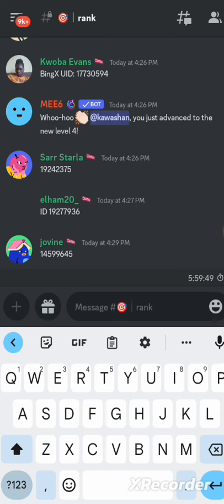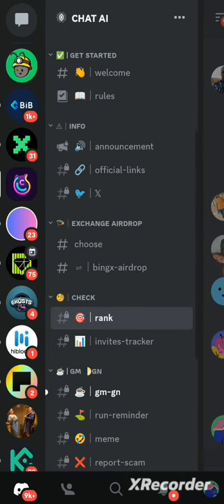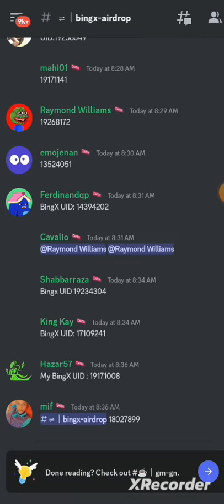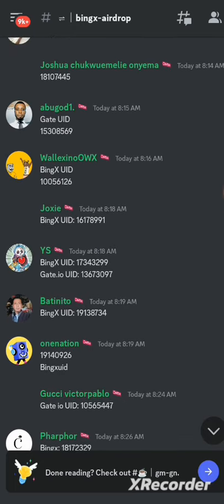The second UID you'll be submitting is your Gate.io UID. Click on the hamburger menu icon — you'll see your notifications. We're already in the ChatAI server. Go and search for announcements, then click on 'Exchange Airdrop'. When you click on Exchange Airdrop, click on 'BingX Airdrop'. This is where you can submit your UID — people are dropping their BingX UIDs massively on this page.